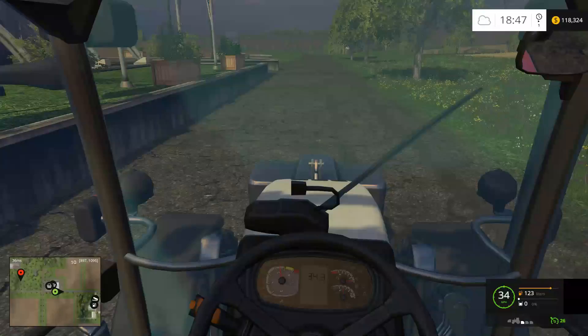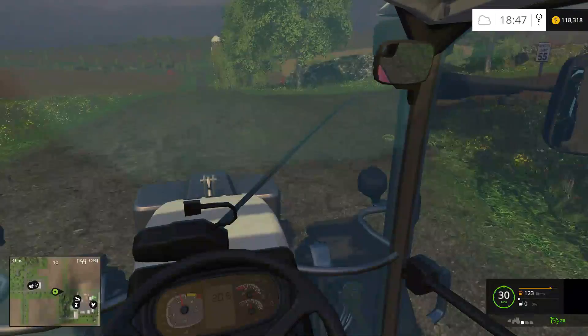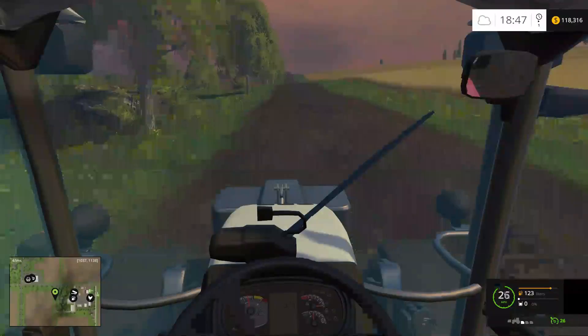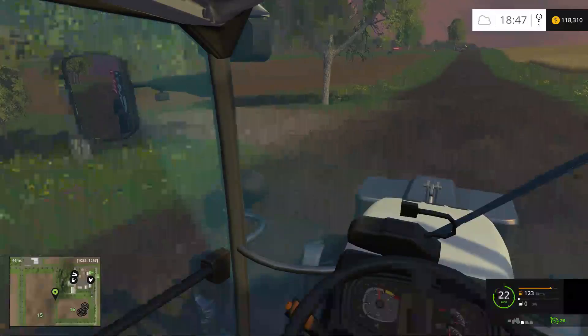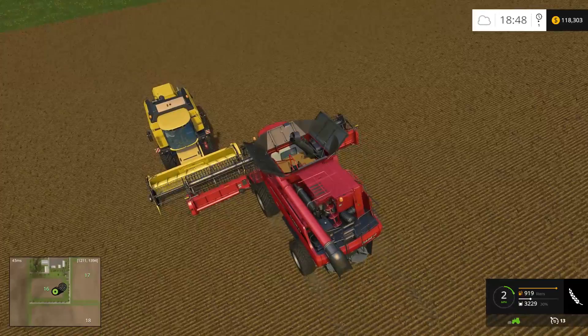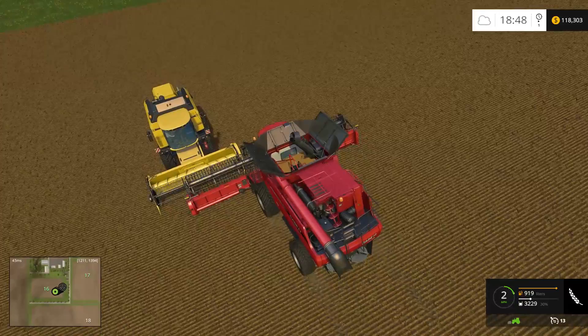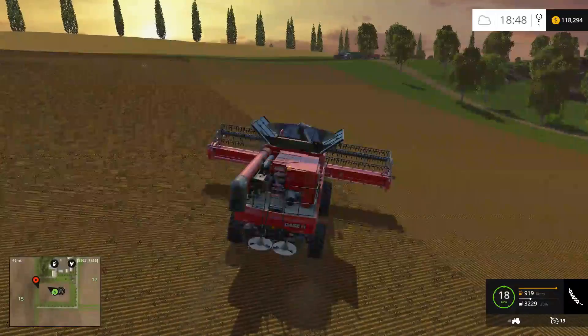Hard mode is definitely much harder — seems like much harder than even 2013 was in FS 15. Not sure if the combines are empty; there could be a little bit more wheat in there. It looks like they're both having an altercation in the middle — that's usually where it happens. Let's start up on field 15 here — should definitely get a lot more wheat off this one, so this should bring a lot more money.